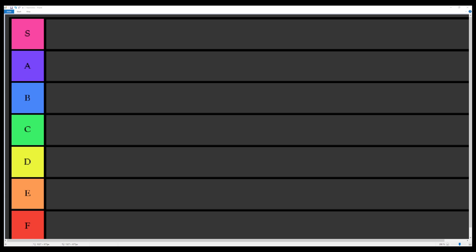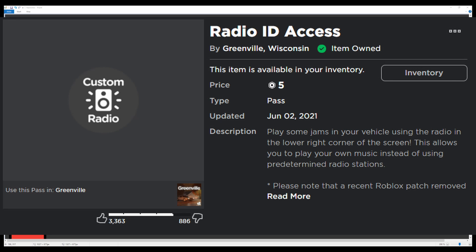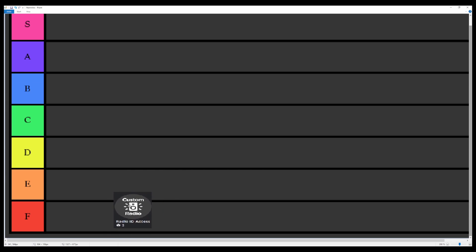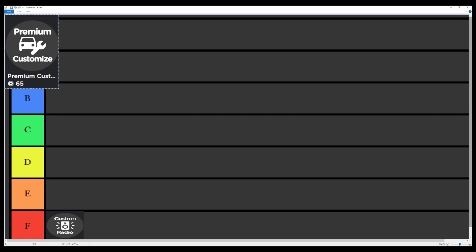Starting off, we have the Custom Radio Access. This is something that I feel is very, very unnecessary. It only costs five Robux, but there is really no point to owning it. You can basically just pull up Spotify or YouTube or anything if you're playing on PC, and if you're playing on iPad or something you could probably have Spotify in the background playing some music.